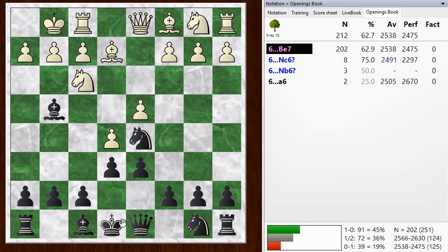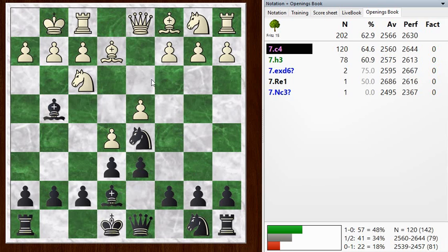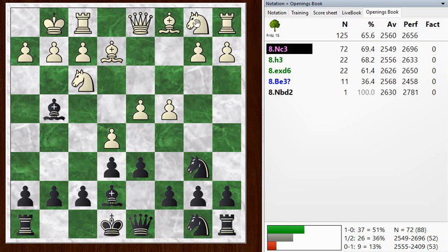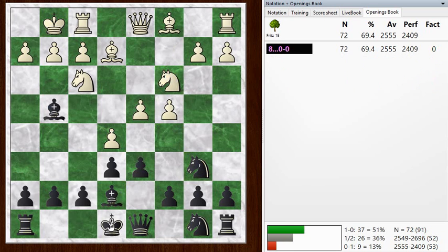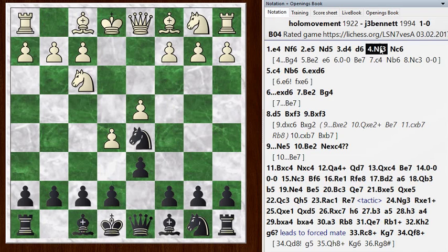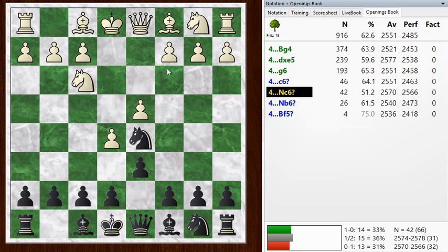Then castles, now bishop e7, c4 kicking the knight, and knight c3, and castles. Getting out of trouble early, and this should be a playable position for black. Although white, as in most cases with the Alekhine's defense, white comes out of this with an advantage. So I played knight c6 - not an unheard of move, but not the most common move here.